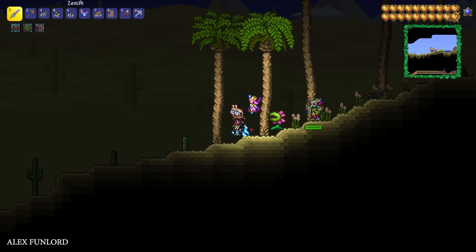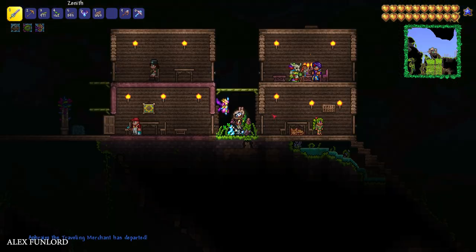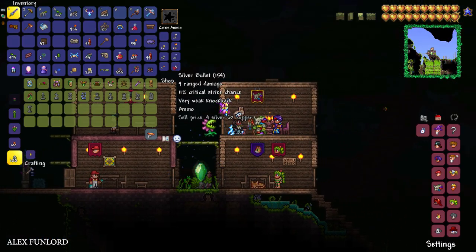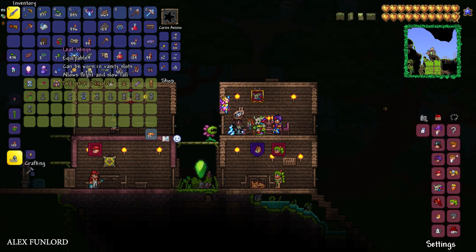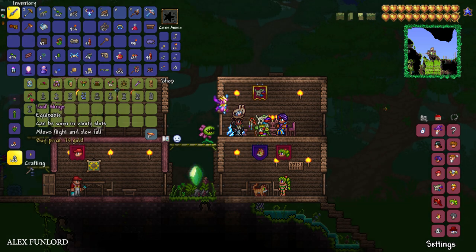The Witch Doctor must move to your jungle house, so destroy the old house in the desert. Follow the doctor and protect him from different monsters — he is extremely slow. If you're lucky, you'll find your doctor inside the jungle house.